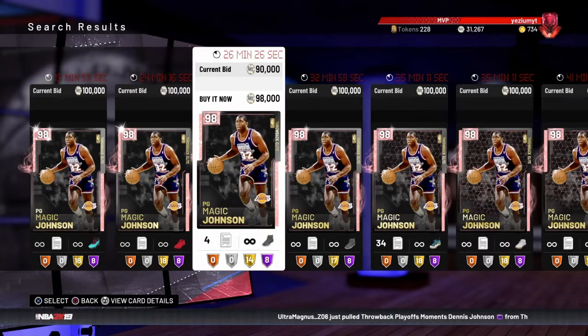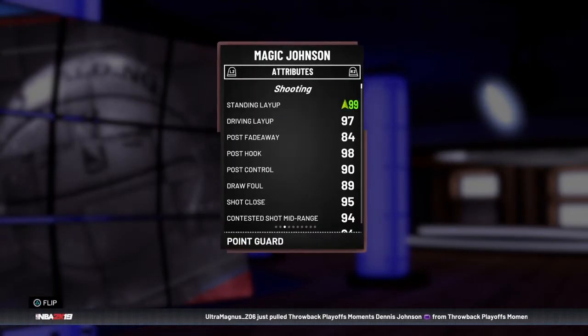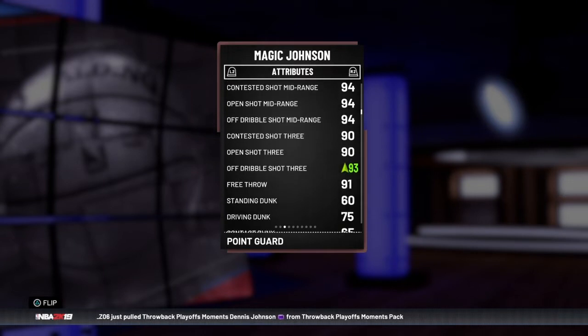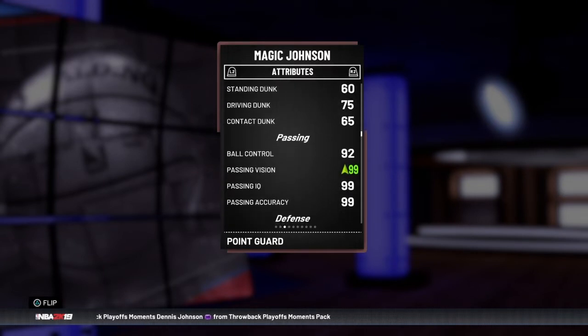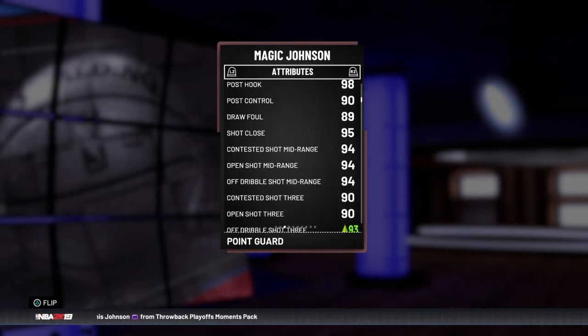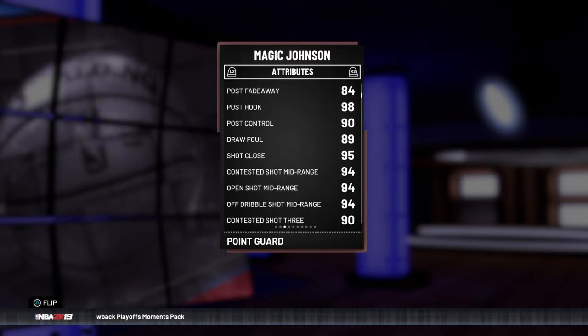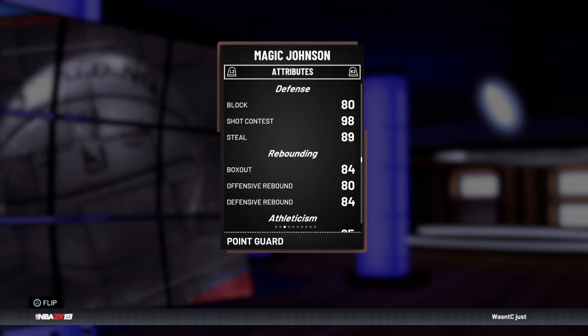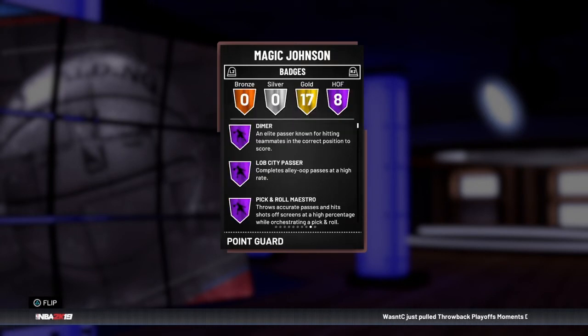Pink Diamond Throwback Elite Magic Johnson. So this card is goated if you didn't know already. It's just all around an amazing card. I played against it and it's like the weirdest thing - I can't guard him, everything he does is just insane, like he's good at everything. I'm pretty sure he has Hall of Fame Dimer, he makes your team better, he's a GOAT. If you put a plus 5-3 shoe on him, it's a GG.